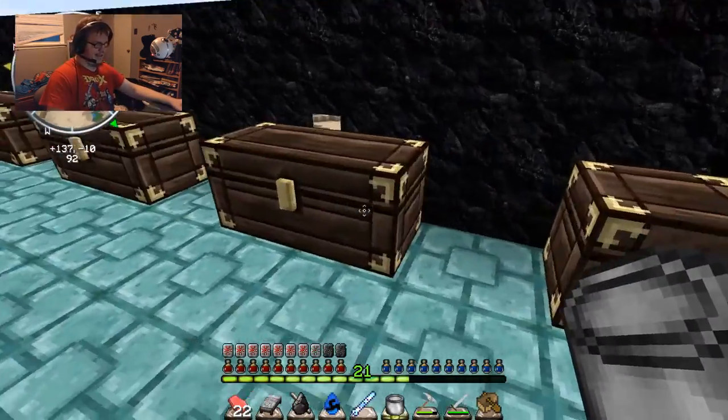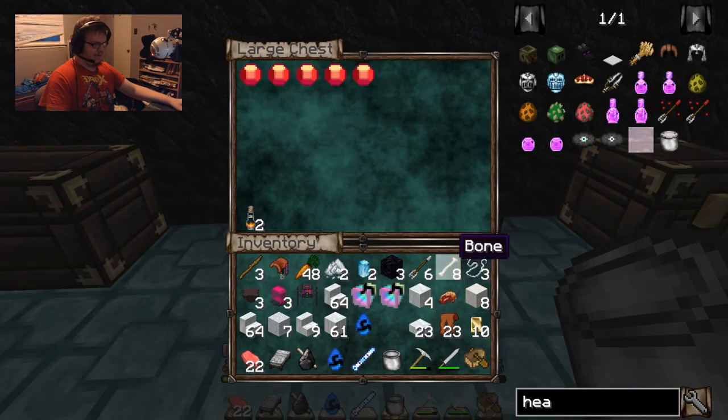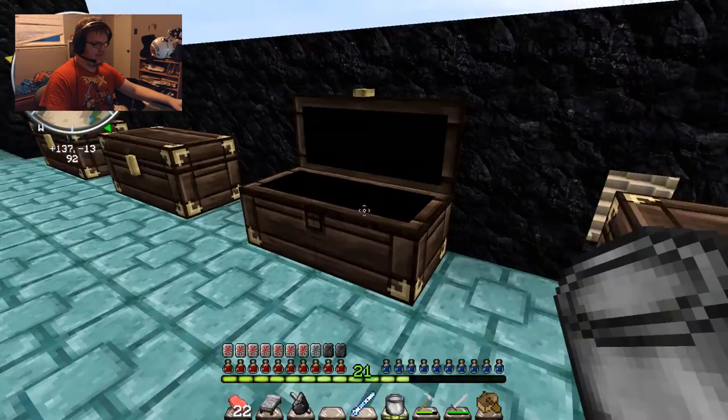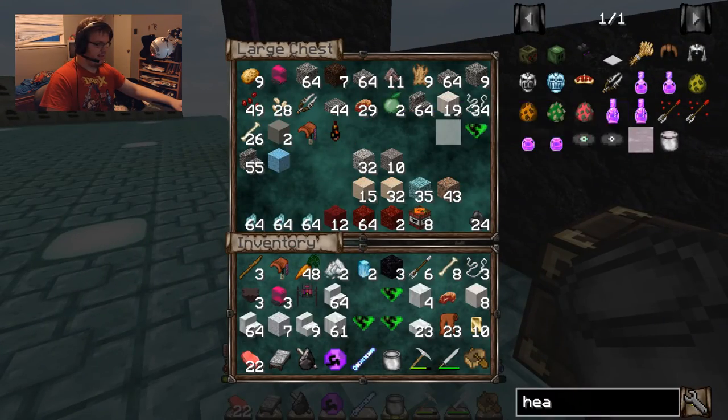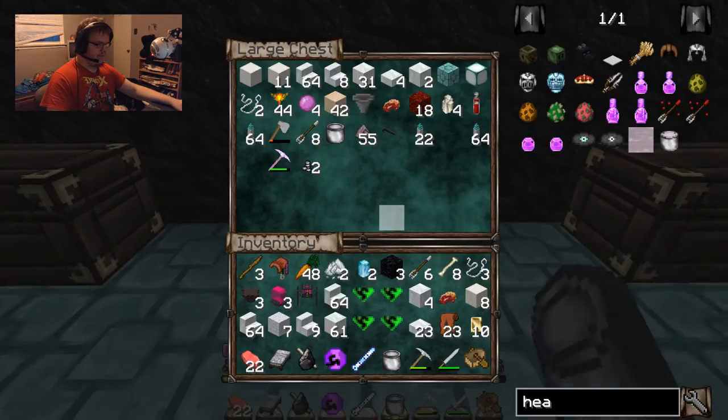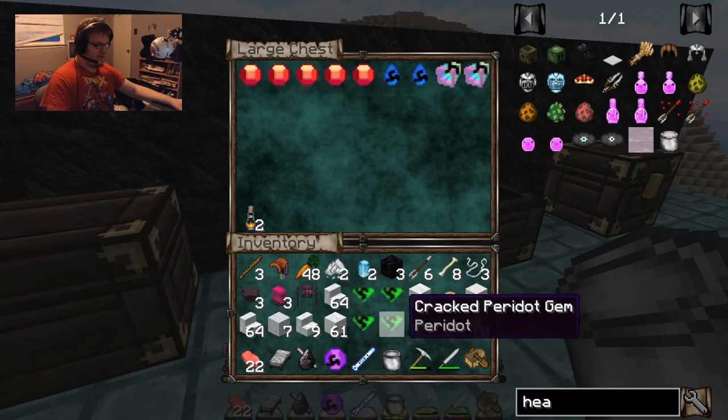Okay guys, I got the bucket. And I'm gonna put some stuff away. I'm gonna put these cracked gems — let me grab the cracked peridots and amethysts. I'm gonna put them in here as well.